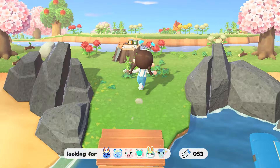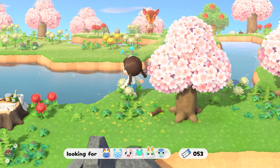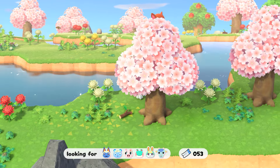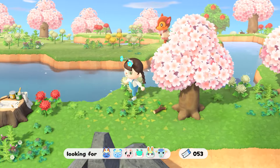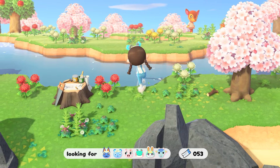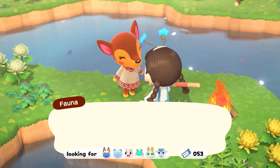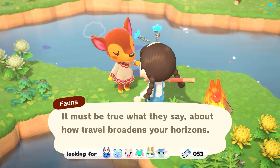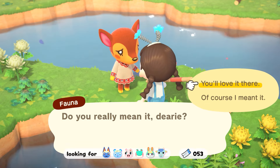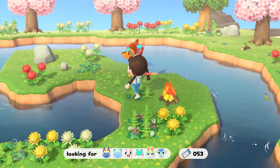Oh, is Fauna on the list? She's adorable — she has the spring vibe and looks kind of magical. I'm going to take her and take Mitzi off the list, because I feel like Fauna looks better than Mitzi on this island. Please come back with me and move to my island! You'll love it there — yeah, talking to Tom Nook is a pain but it's not that bad.